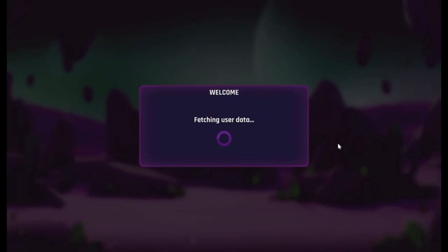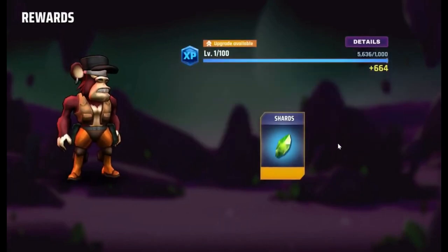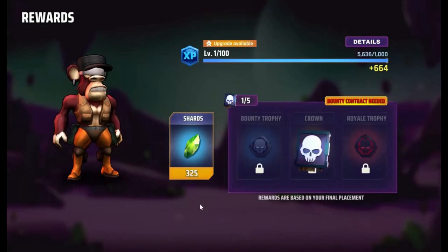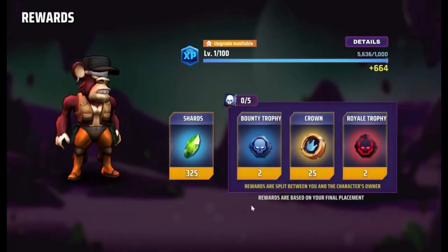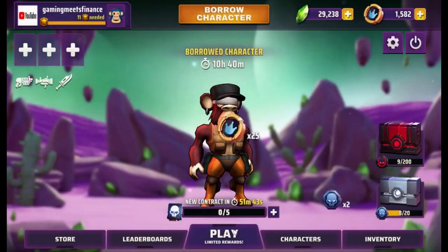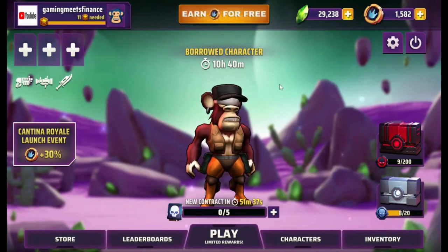So let's see what I earned. I played three games and finished third, second, and second — which is pretty decent. 325 shards, two bounty contracts, 25 crowns, and royal trophies. I'm more than happy with that. Let's go check out the Vérca wallet and show you guys how much I've earned and how to withdraw the money.